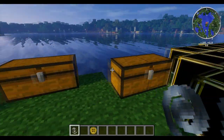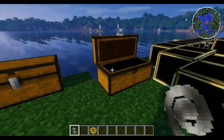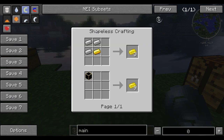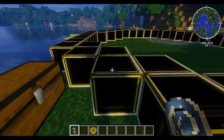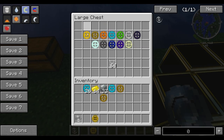Now let's go to the brass ingot. The brass ingot is easy to make — all you need is 3 iron and 1 gold and you'll get 3 brass ingots. You can then make those into a brass block by putting 9 together. This is the brass block and it looks pretty sweet. Now, the gears.